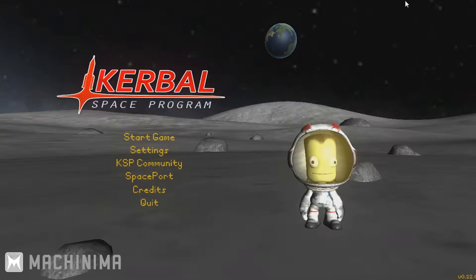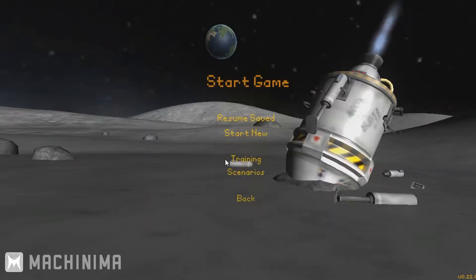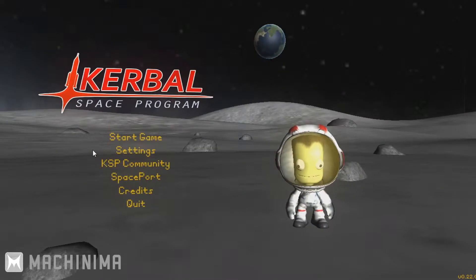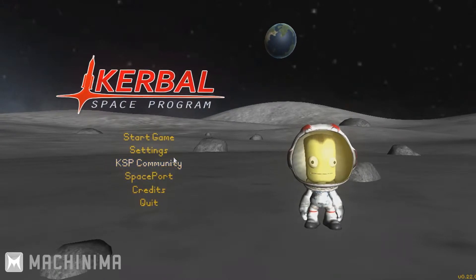As you start into the game you come up with a splash screen. You have Start Game, Settings, KSP Community, Spaceport, Credits, and Quit. Start Game basically takes you into the game — this is where you start playing. Settings is where you set your audio, visual, and everything like that. KSP Community is where you go for the forums, so you can ask other players for advice on how to do something and have discussions on best designs.